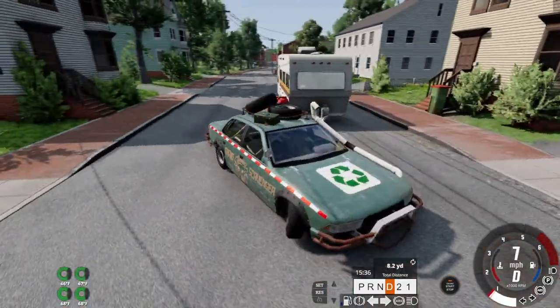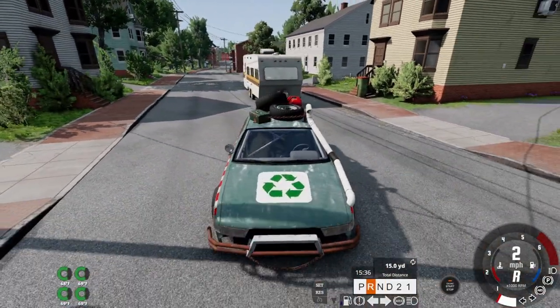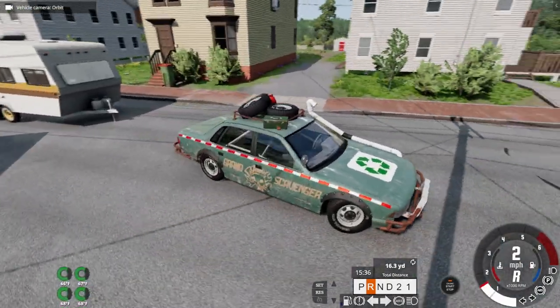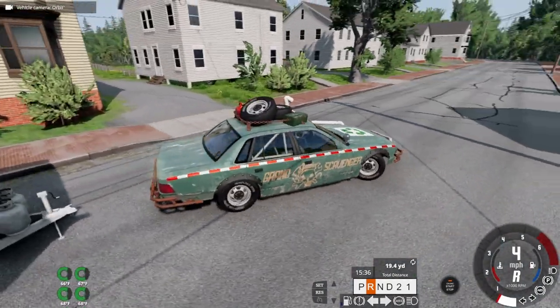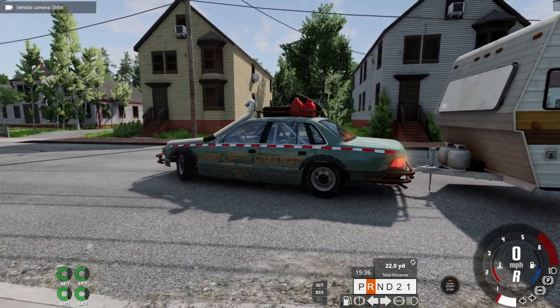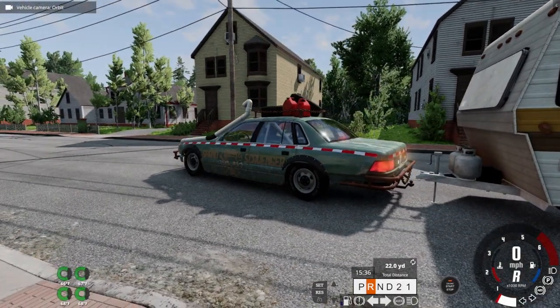What do you do with the family? Well, you usually go camping, even though there's no seats for anybody else. I guess they get to ride in the camper — that'd be fun. So the next step is towing. Let's see how it does.